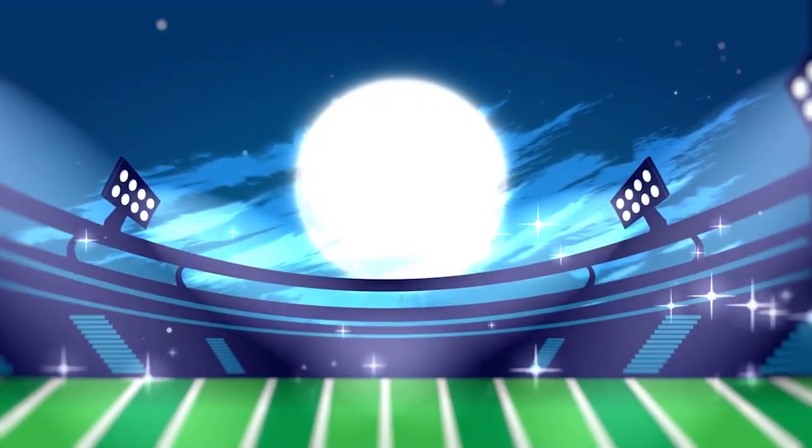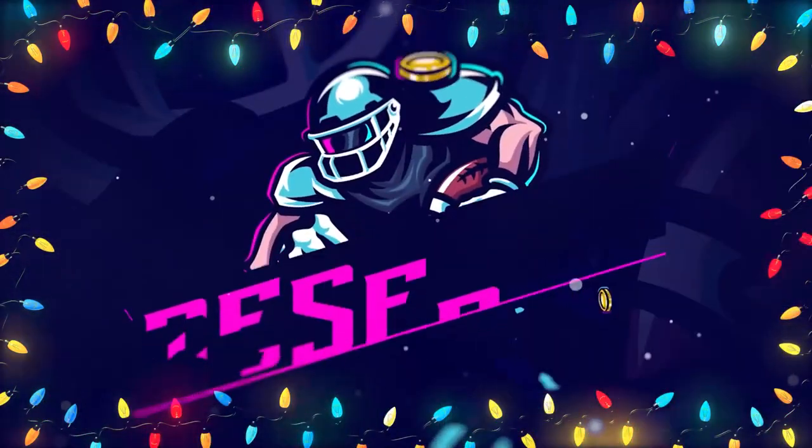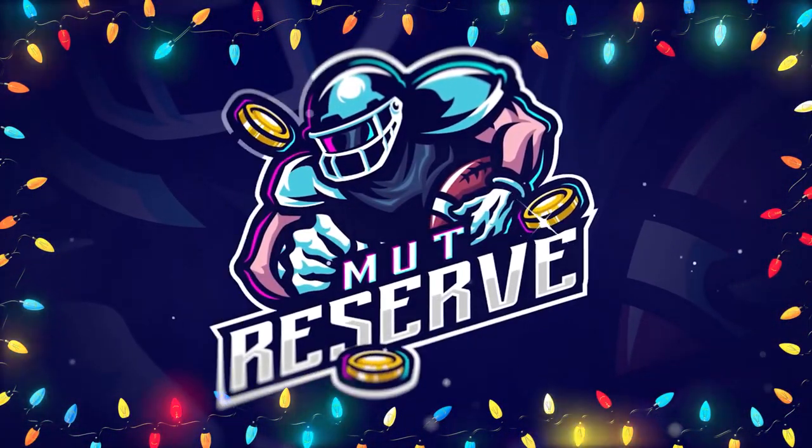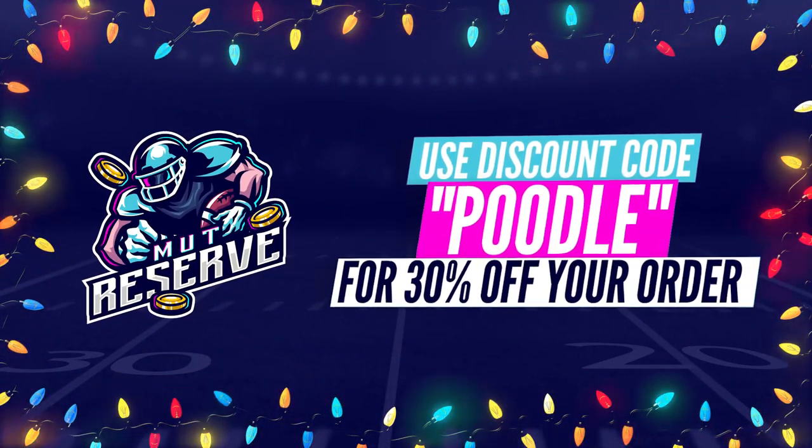For fast, cheap, and reliable coins, look no further than my sponsor MuttReserve.com. Head over to MuttReserve.com — they're awesome to work with, super cheap, fast, and reliable coins. Make sure you use code 'poodle' at checkout for an additional 15% off your order.